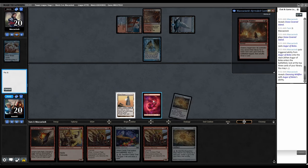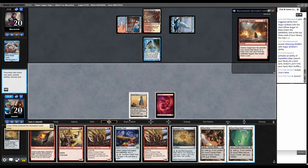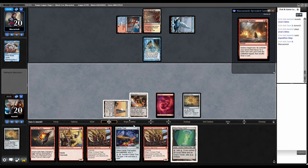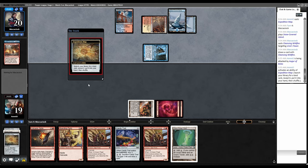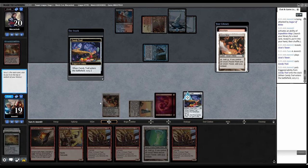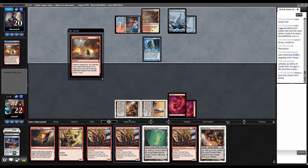Reveals Cleansing Wildfire. Pop the map, grab a Mine. It sucks that they have the Wildfire and can keep us off Tron. We Troned anyway! Play a new map and just pass. They try to Ephemerate this — I Spite it. Another island. Cleansing Wildfire targeting this, go grab a Mountain. Map for the tower. Playing Crimson Fleet seems like a really bad idea here, so it's probably better to just play Candy Trail and hold up Volcanic Spite.